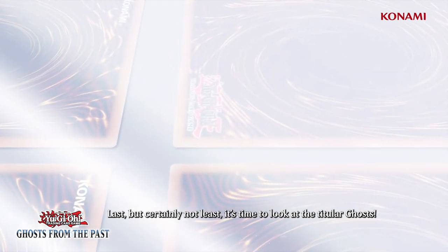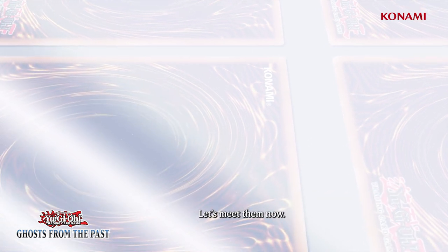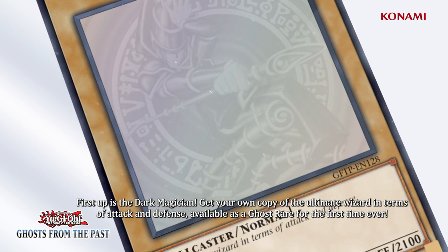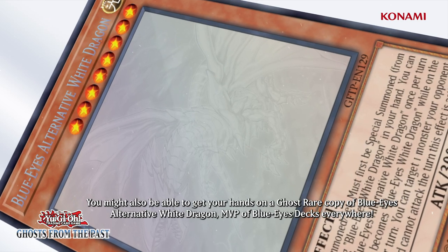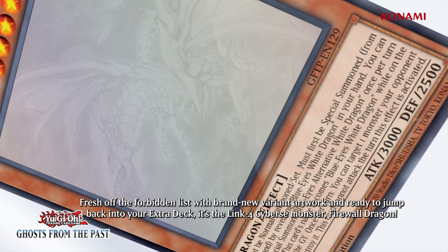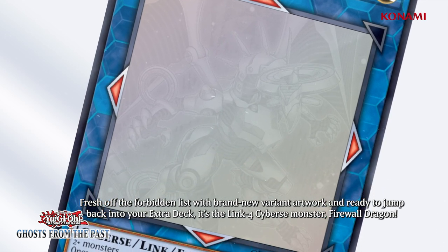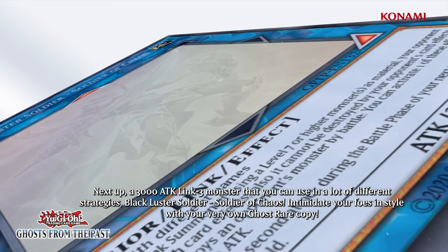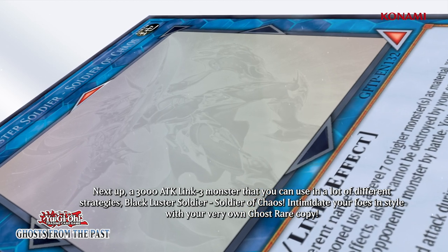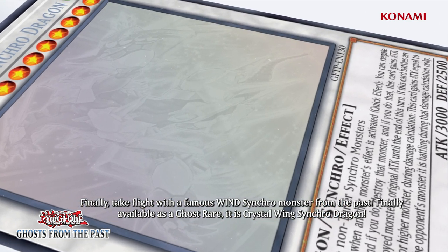Last but certainly not least, it's time to look at the titular Ghosts. Five of the returning cards in this set will appear exclusively and rarely as beautiful Ghost Rares. First up is the Dark Magician — get your own copy of the Ultimate Wizard in terms of attack and defense, available as a Ghost Rare for the first time ever. You might also be able to get your hands on a Ghost Rare copy of Blue-Eyes Alternative White Dragon, MVP of Blue-Eyes decks everywhere. Fresh off the forbidden list with revised text and brand new variant artwork, and ready to jump back into your extra deck, it's the Link 4 Cyber monster Firewall Dragon. Next up, a 3000 attack Link 3 monster that you can use in a lot of different strategies: Black Luster Soldier — Soldier of Chaos. Intimidate your foes in style with your very own Ghost Rare copy. Finally, take flight with a famous Wind Synchro monster from the past — finally available as a Ghost Rare, it's Crystal Wing Synchro Dragon.